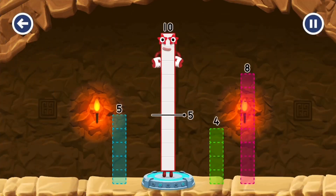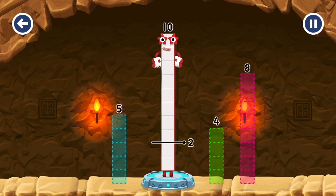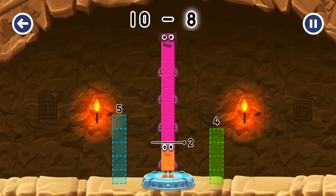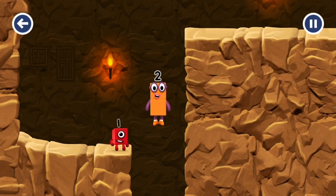Take number blocks away from 10 to leave 2. Try 2, 5, 4 — try again! 8 — you cracked it! 10 minus 8 equals 2. Good job!